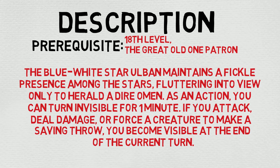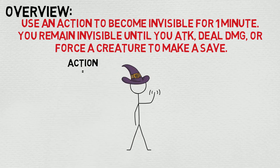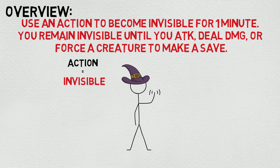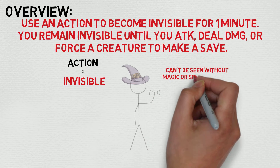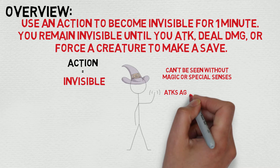This later kind of sort of became Shroud of Shadow, which is a 15th level ability, not 18th. So there are a couple differences between the two. In any case, let's take a look at the overview real quick. Use an action to become invisible for one minute. You remain invisible until you attack, deal damage, or force a creature to make a save. While you're invisible, you can't be seen without magic or special senses. Attacks against you have disadvantage and attacks you make have advantage.